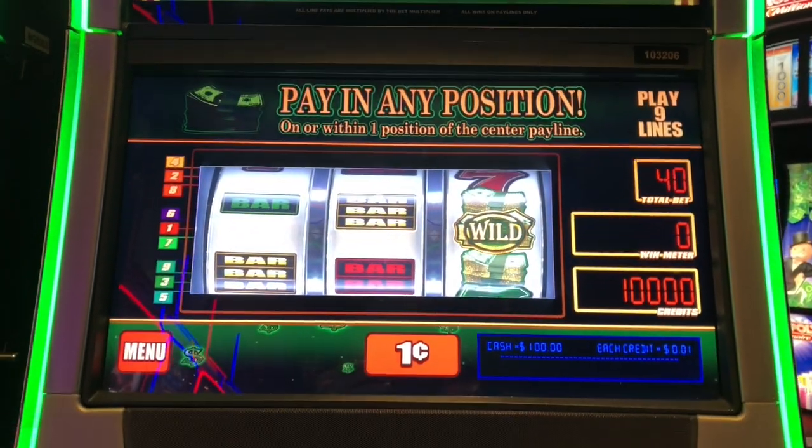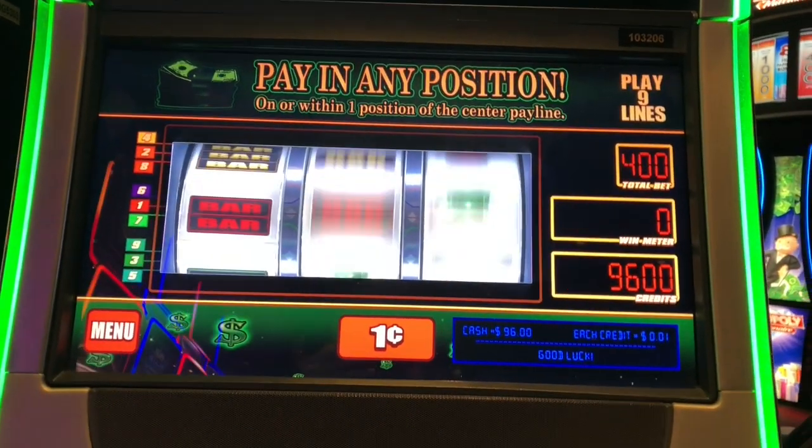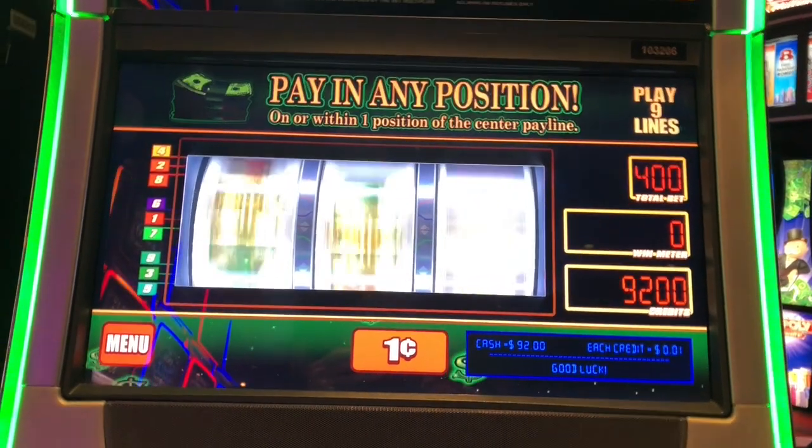Okay, here we go with Big Green Stacks. I'm going to do max bet which is four bucks a spin. We're looking for four or more of those stack symbols.